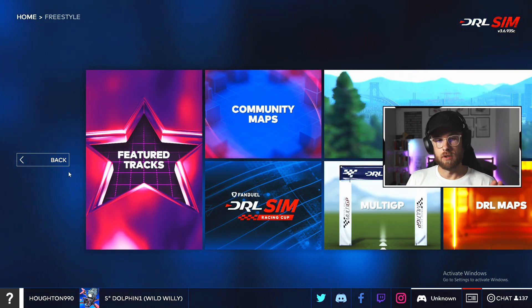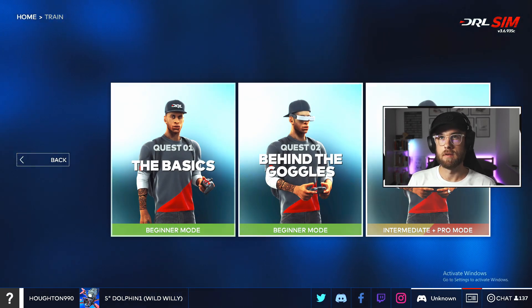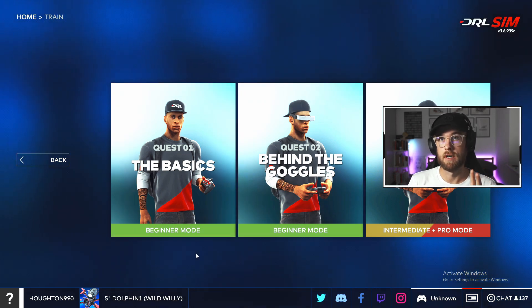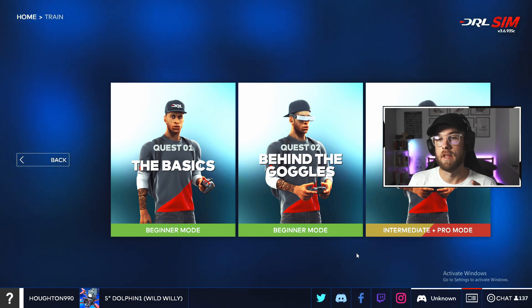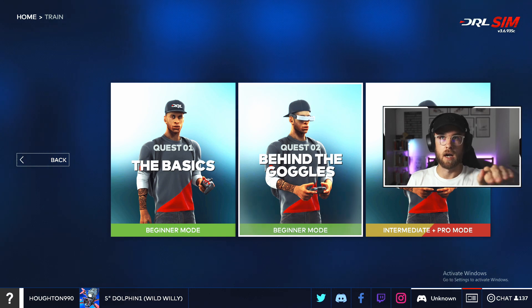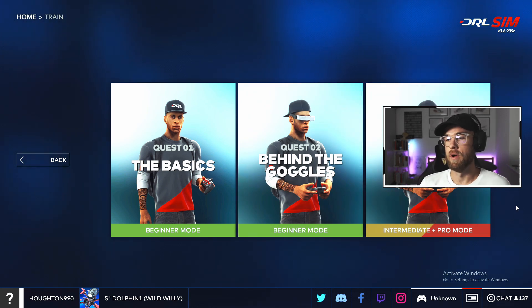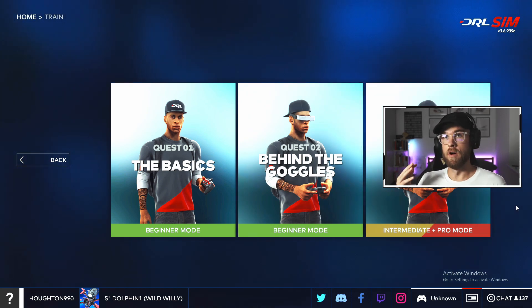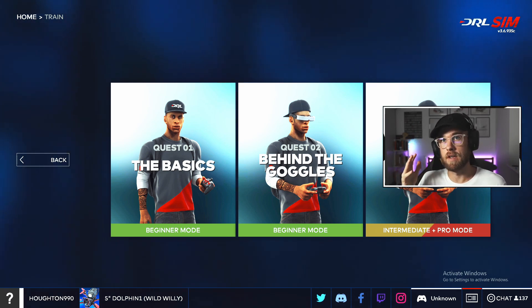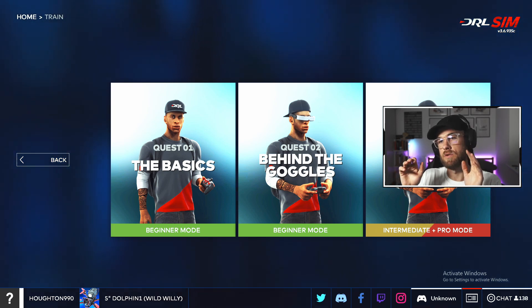The tutorials on the main menu are under Train, and there are three different sections. The first one covers the very basic stuff, which we'll go through in a different video. The second one — behind the goggles — starts you on tracking and moving through the sky as opposed to just single-direction, single-stick movements. Then the Road to Pro is a lot more advanced, covering the basic maneuvers of FPV racing, which isn't what this channel is about — but some of those things you'll need to know.